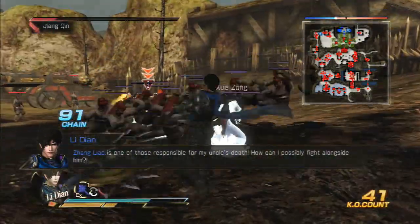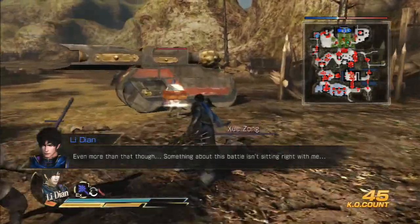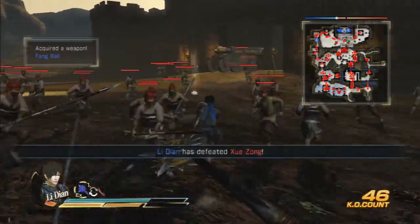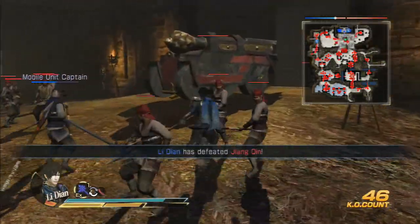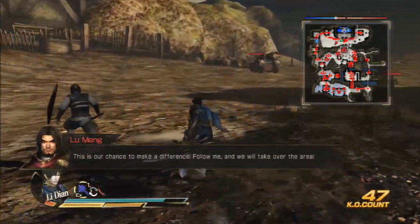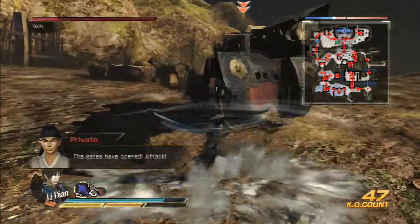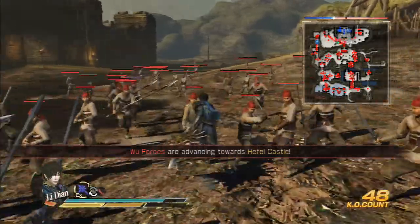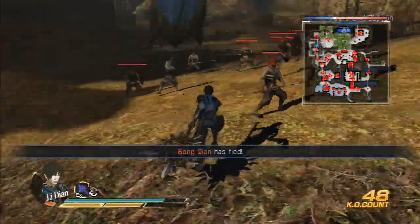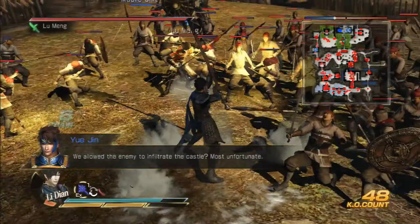The spinning on this is just amazing, clearly. So you probably need to take out these — okay. That's not great right there. I probably should take out these Rams, but that's okay. Follow me and we will take over the area. The gates are open! Attack! Everyone's coming against us here, and that is a lot of generals on the map. We allowed the enemy to invade the castle. Most unfortunate.